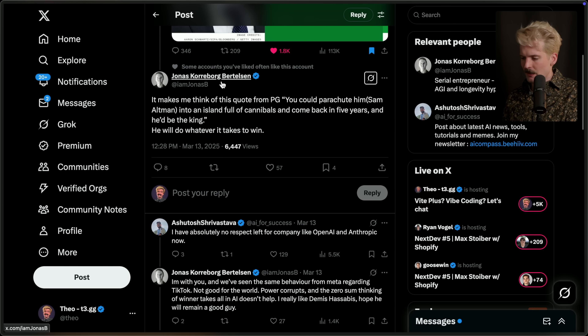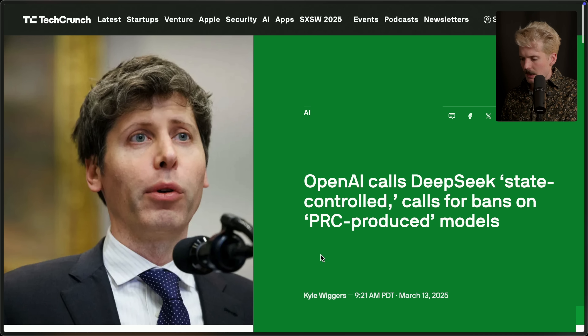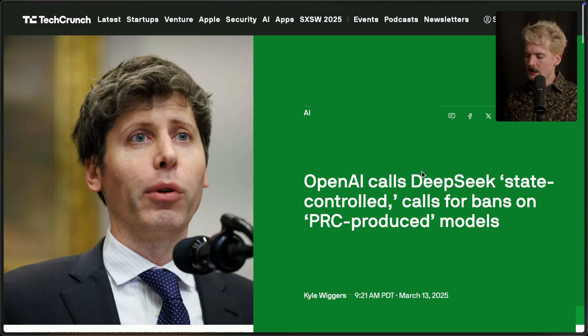I saw a quote from Paul Graham: 'You could parachute Sam Altman into an island full of cannibals, come back in five years, and he'd be the king.' I'm starting to see what they mean by that, because this is not great. I'm a big fan of open source — if you've been here for a while, you probably understand that about me. I hate the fact that a company called OpenAI is trying to destroy the most open AI company that ever existed. DeepSeek's work should not be talked down on, it certainly should not be banned from the US. I hope they reconsider the absurdity of this request, and maybe in the future look at DeepSeek not as a thing to destroy, but as an opportunity to improve their own work — and maybe, just maybe, be a little bit more open themselves.